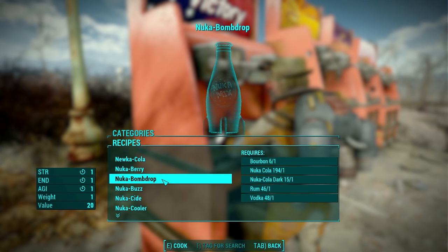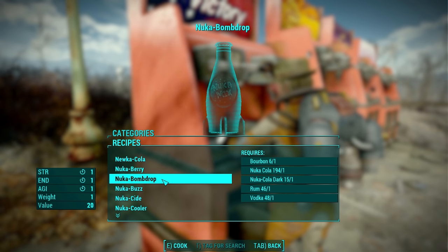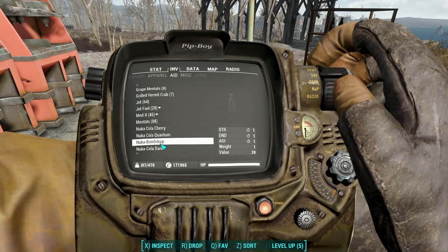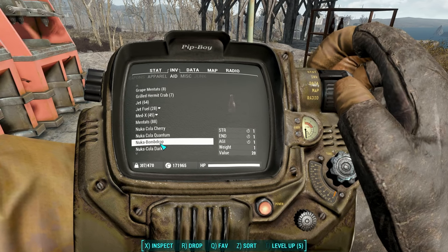Next up is Nuka Bomb Drop: one bourbon, one Nuka-Cola, one Nuka-Cola Dark, one rum, and one vodka. It gives you one Strength, one Endurance, and one Agility. Pretty sweet.